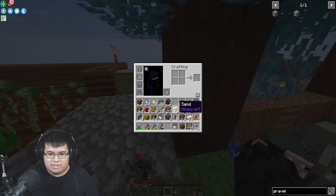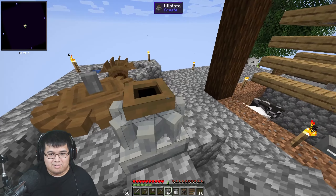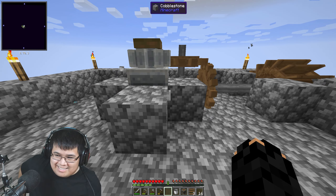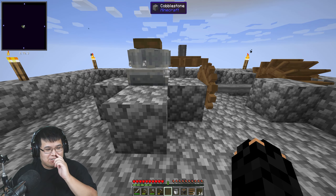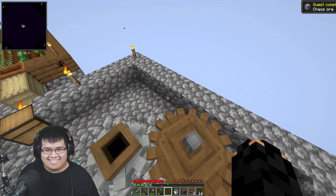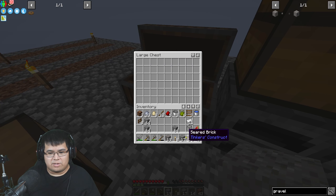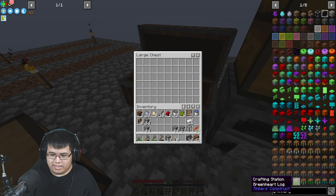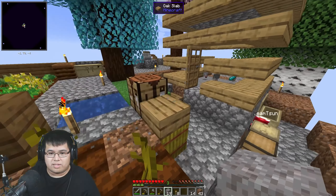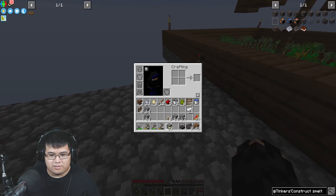I'm just gonna do my casual thing and keep making it look nice. We now have our millstone. When I first did this modpack I didn't know anything about Create and I was actually learning it for the first time — I figured out you can make gravel this way and it took me so long to figure that out. Now for Tinker's Construct we need to set up a smelter. We got the very first step done.